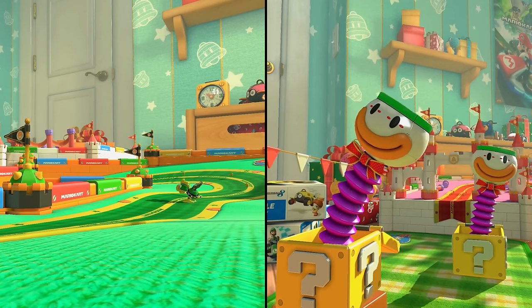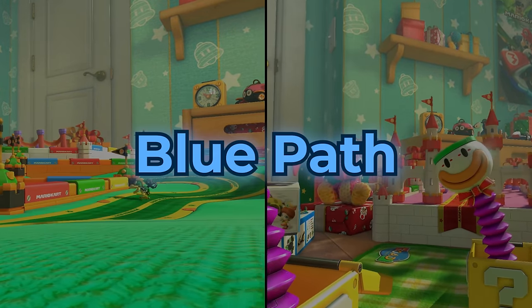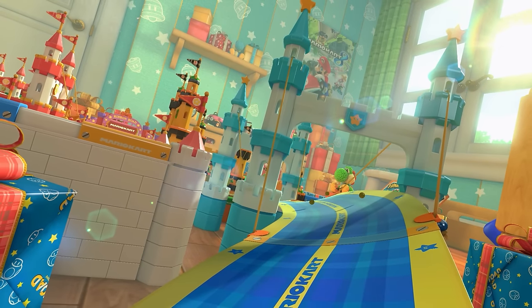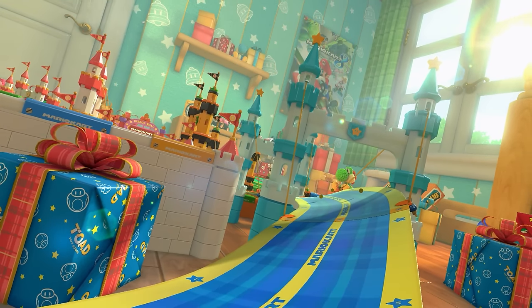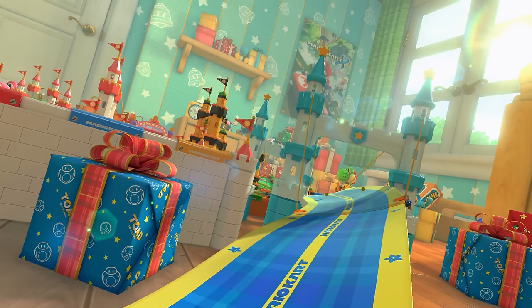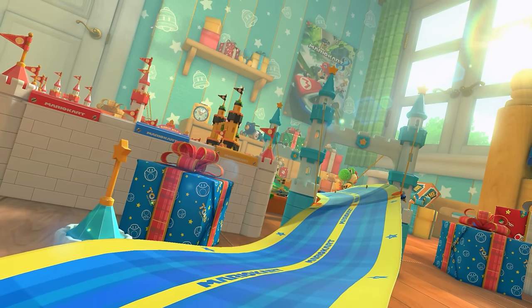Ribbon Road has moving obstacles that have to be adapted to, like the walking Koopas and the swaying Koopa Clowns at the end. These two obstacles are easy to avoid, but there's one that can't be avoided — the blue path. On the blue ribbon, the road no longer stands still and becomes really difficult to drive on. This waving road makes Ribbon Road one of the most advanced tracks in the game, as driving on a road that changes shape has its problems.